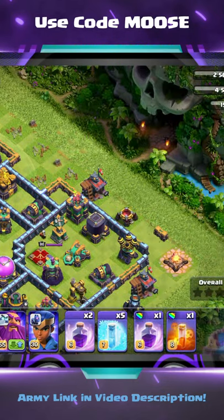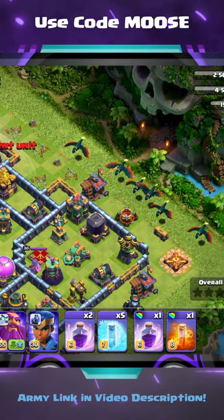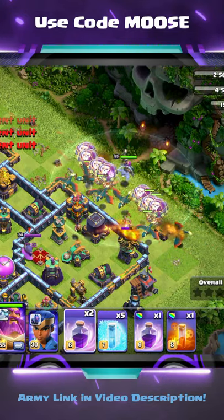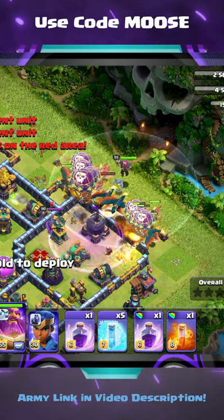Now, what's going on over here? Nothing? You're wrong — there's loads of troops hiding in the jungle. Put down the dragons first, then the balloons, and then your Grand Warden in the centre.